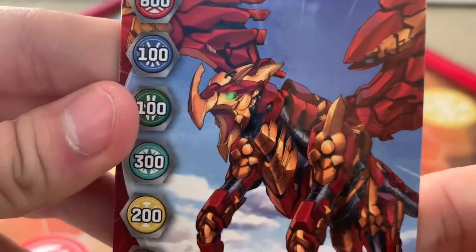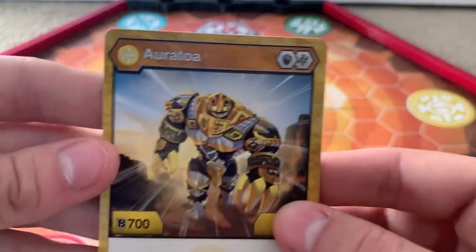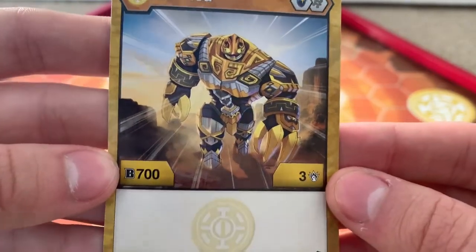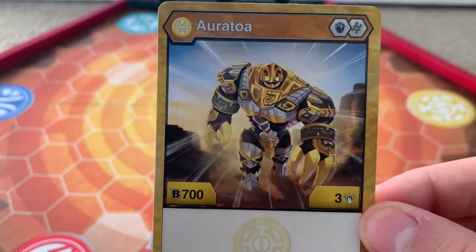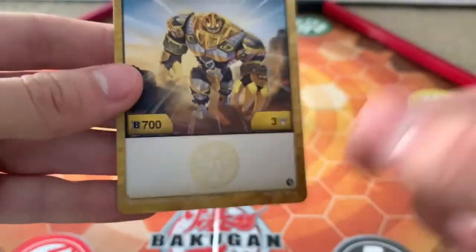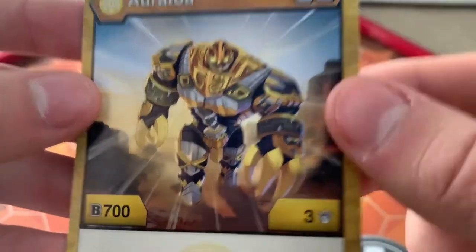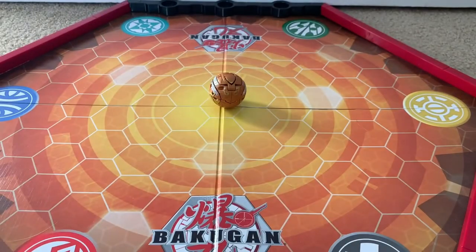For the character card, here we have Aotra — I still don't know how to pronounce it. We have a Magic Shield helix, 700B, 3 attack, so not too shabby. Still kind of lackluster, but still good. Would have loved something extra down here to make him better. Character art looks pretty good — just that menacing JoJo walk. Loving that.